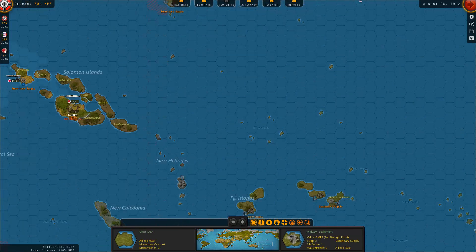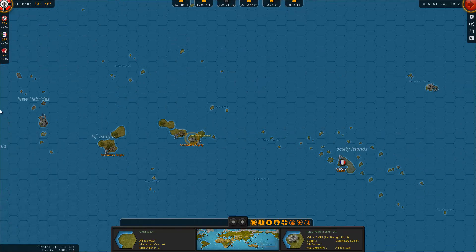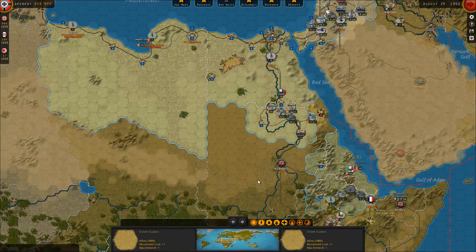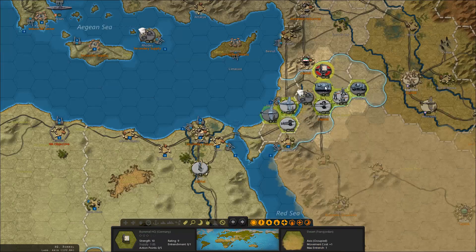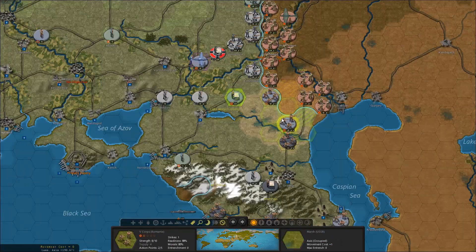Midway and Nauru are the only American territories remaining - never mind, there's also Samoa and Fiji islands, so there's still quite a few things to take here. Either way, let's continue on towards the Italians, which I've apparently already taken care of previously. Same for the aftercore, I've apparently already done some stuff over here.